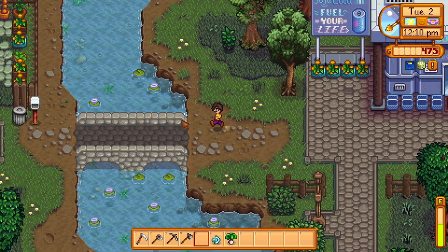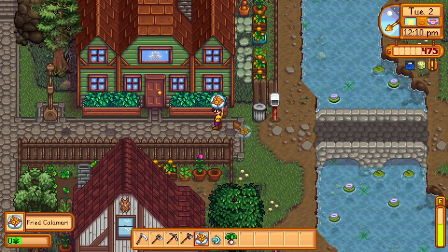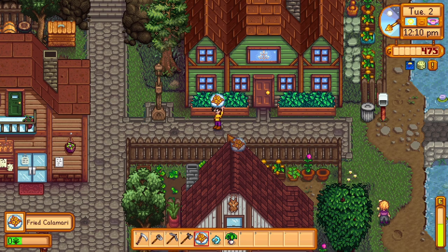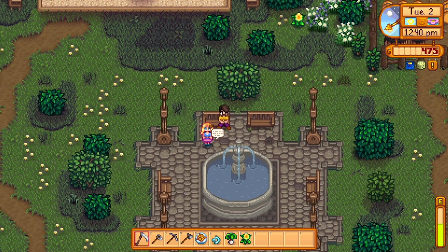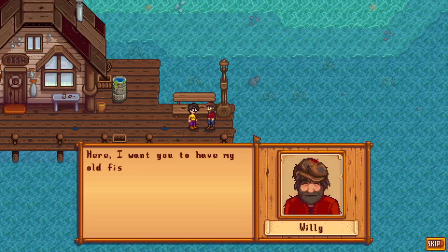I head back to town to see if the rich people have thrown anything good out, and yep, there's some free fried calamari. Wario loves dumpster calamari! I walk around town a bit more, run into Hayley, and then go see Willy to collect the fishing rod.